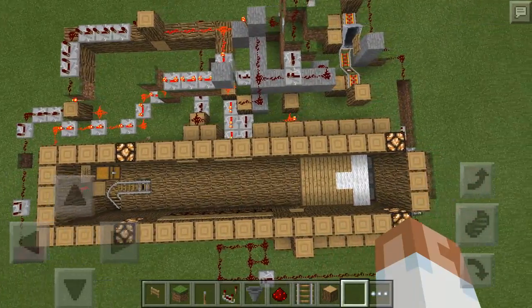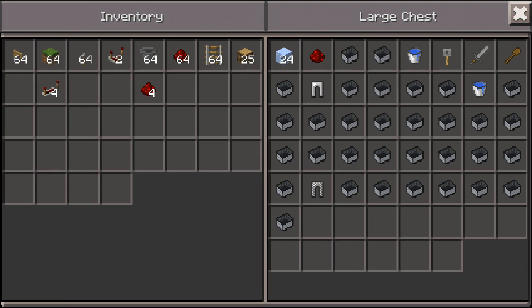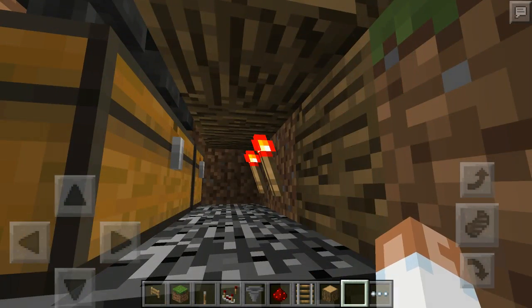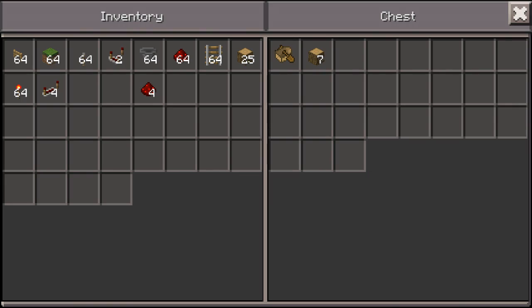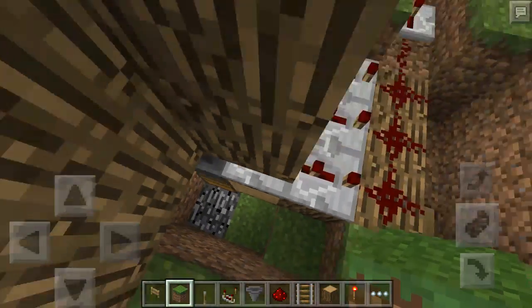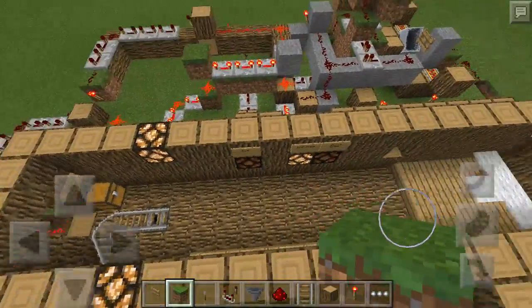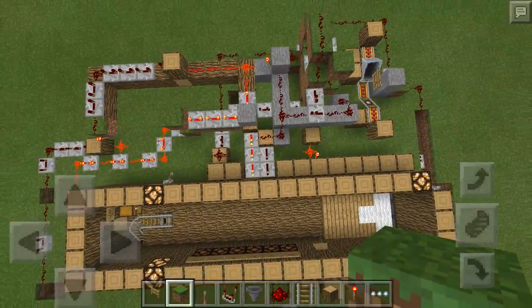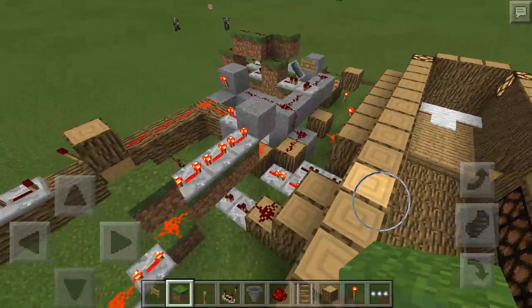This is all the redstone — there's a little bit behind here also, just for it to count. I did a lot of tests. I'm kind of a messy builder, so I'm going to do a tutorial on how to make the first frame, second frame, and the hopper system down here to work. If you guys want to, maybe pause the video and look at how to make this. I'm going to go down now and get a view like this.